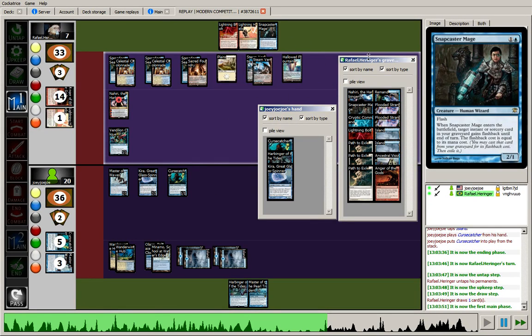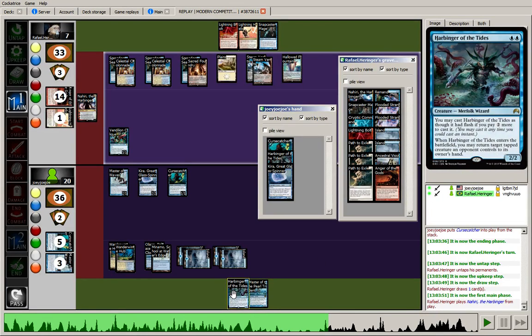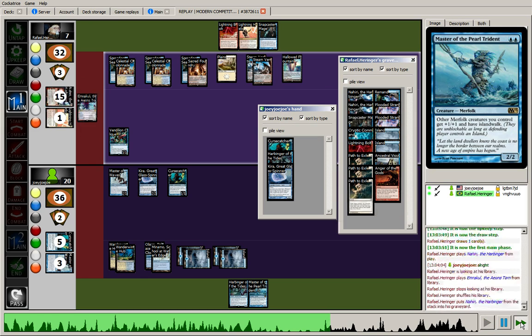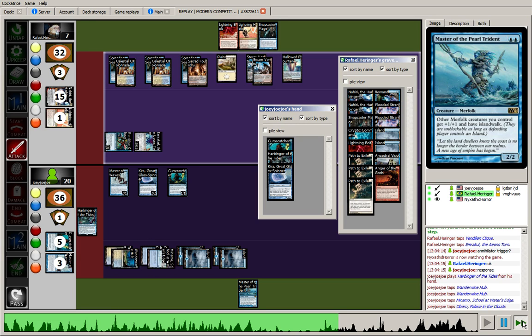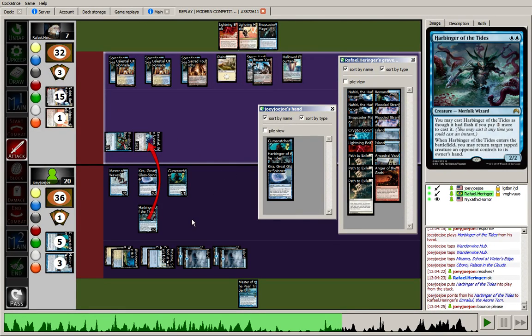We see Snapcaster Mage — there are Cryptic Commands and Remands in the graveyard, so he could have countered my Harbinger if he really wanted to. Here we're seeing the sacrifice of Nahiri. He gets an Emrakul and attacks, and just confirming that Emrakul's trigger is triggering. I'm going to play this Harbinger in response to the trigger — bounce the Emrakul, which is a really wonderful play. Certainly one of the highlights of the match, and potentially a reason why the opponent should have taken the Harbinger rather than the Master of Waves.